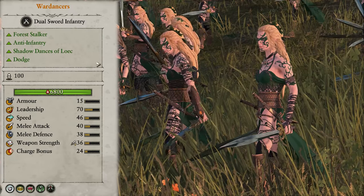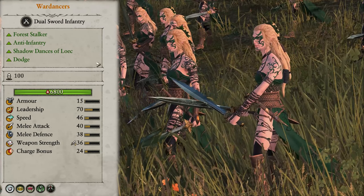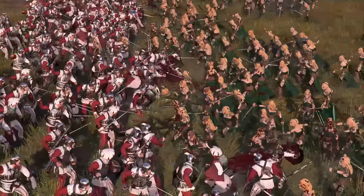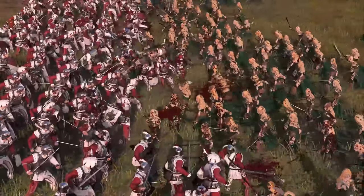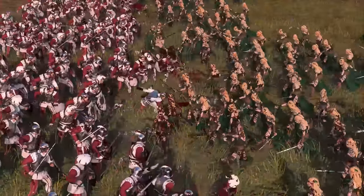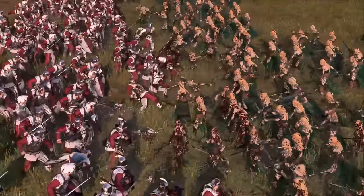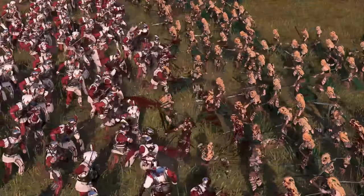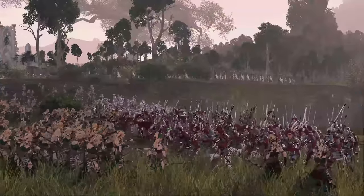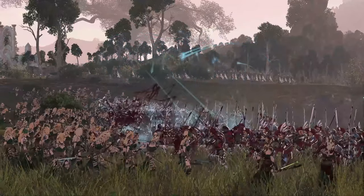Wardancers are next, and they are the first of the lesser armoured units of the Wood Elf infantry. They are great versus enemy infantry and can shred chaff and hold their own against more armoured units if needed. They belong in the heart of the front lines at all times, and while they may not have the most armour in the world, they do have Dodge, which grants them physical resist, meaning they are deceptively tough. If they are going against magical damage, then they are totally dead and should run in the opposite direction or they will melt. You want to keep supporting these guys with anything you can, as it will ensure whatever they are going against, they win that much faster.